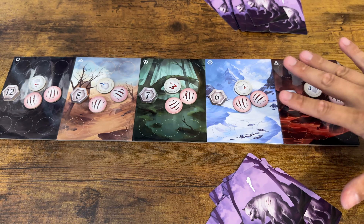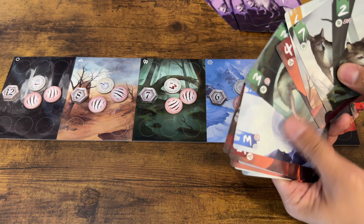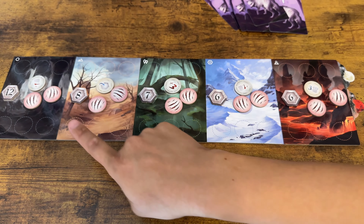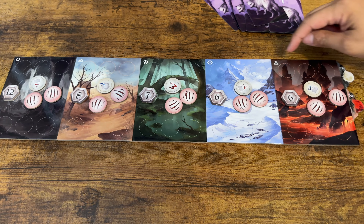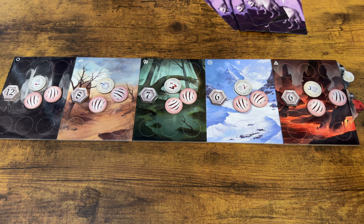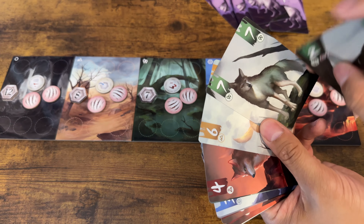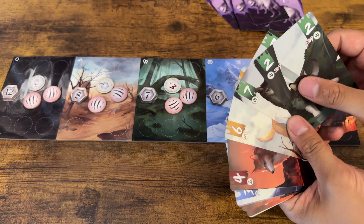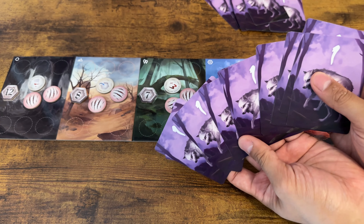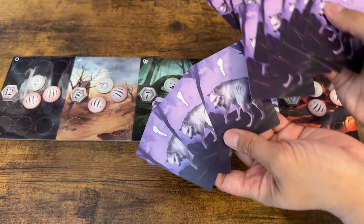As Lone Wolves is a trick-taking game, let's first take a look at the cards. Now there are 30 cards in the game. There are five suits — one, two, three, four, five. Each suit has a little icon making it colorblind friendly, and there'll be six cards for each suit. The cards range from seven to two and not six to one, because on the back of the cards they all have a value of one. This is the lone wolf. And that's how you can have multiple lone wolves.